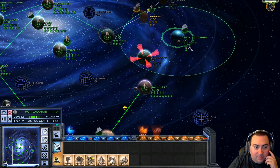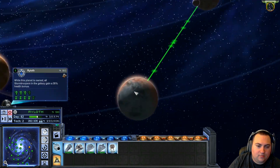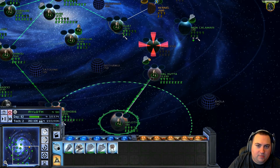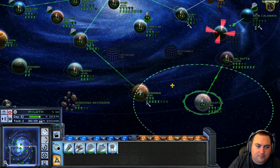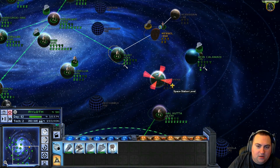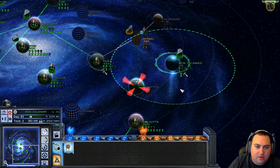We're gonna build up some of our stuff. Oh, why don't we move these guys on Ryloth? They do not need to be there. Oh, we can use Kashyyyk as a bridge now — that's interesting. Oh, and we just own Mon Calamari. I didn't even realize that. We don't even have to do a ground attack there. We just straight up own it now.